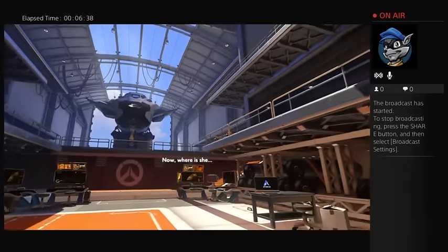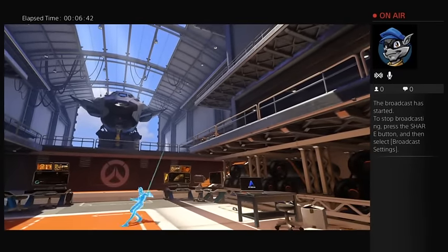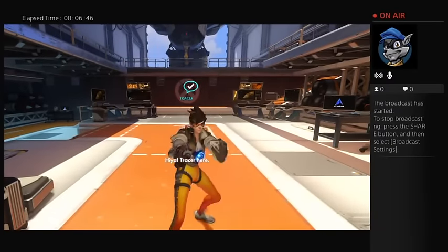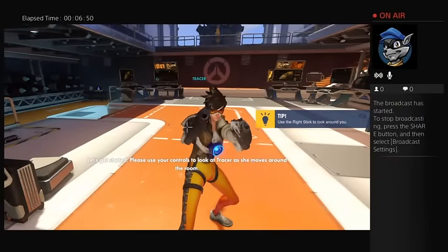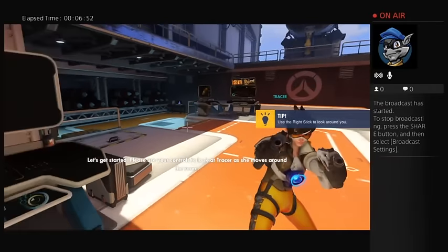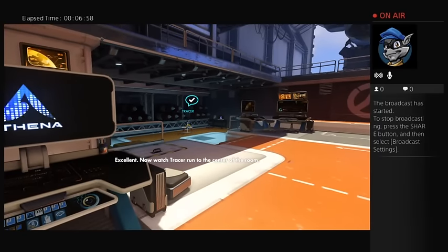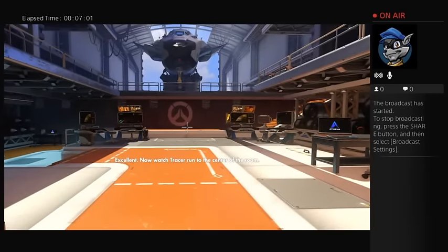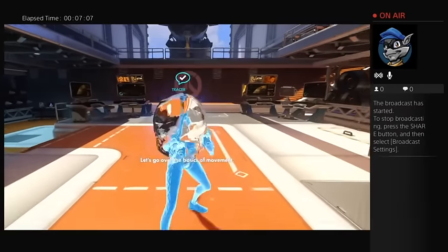Now, where is she? Wait for me! Hiya! Tracer here! Let's get started. Please use your controls to look at Tracer as she moves around the room. Over here! Excellent! Now watch Tracer run to the center of the room. I swear a PS2 controller would be much better. Let's go over the basics of movement.